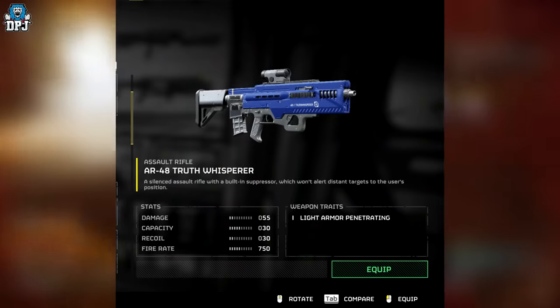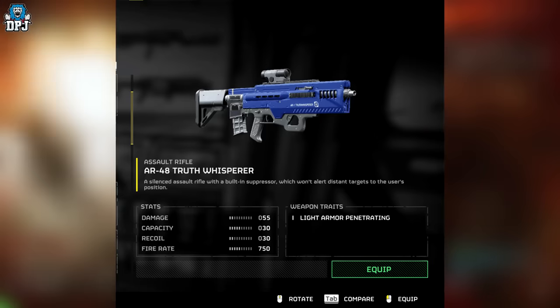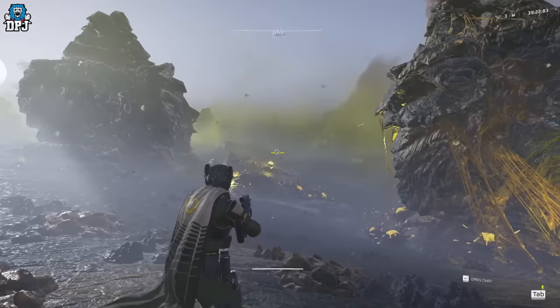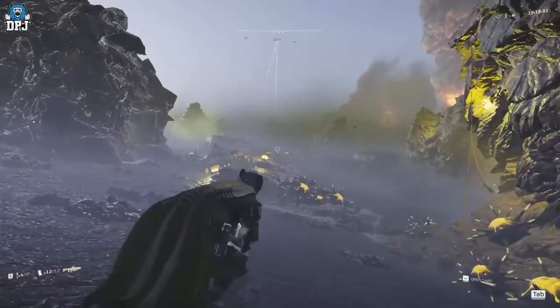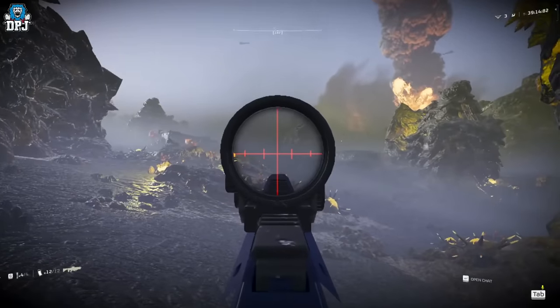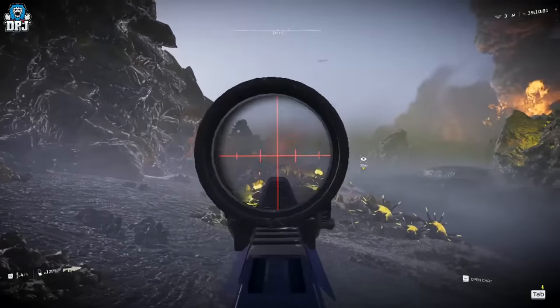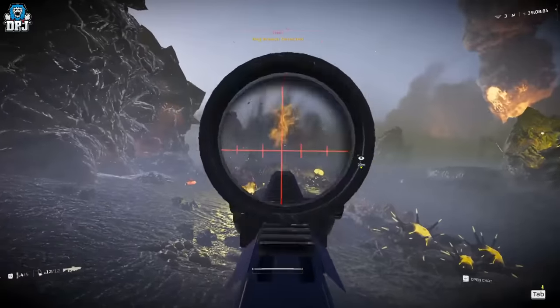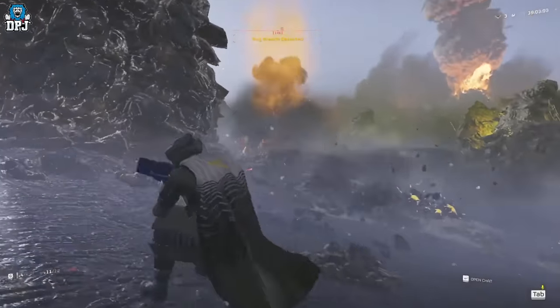Next up, we have the AR-48 Truth Whisperer — a weapon we've seen many times in the past, known about for about a month. It's a silenced assault rifle with a built-in suppressor which will not alert distant targets to the user's position, offering light armor penetration. I just love the look of this thing — I think it will be a very useful weapon, and I cannot wait for it to hit the game.